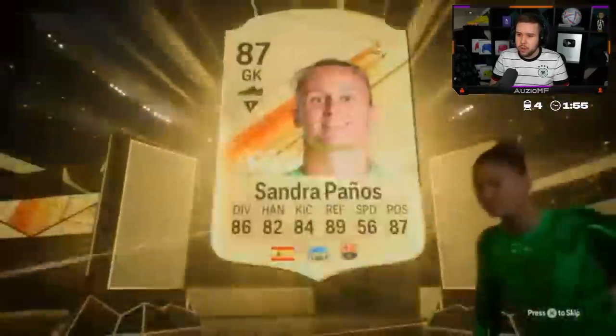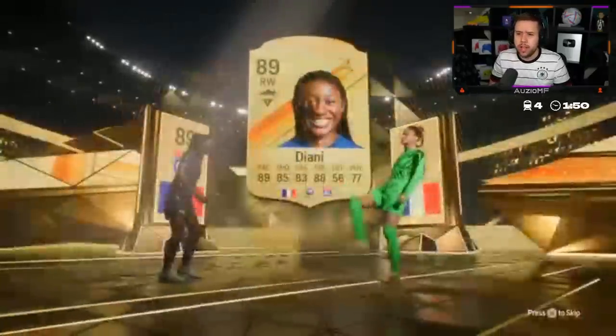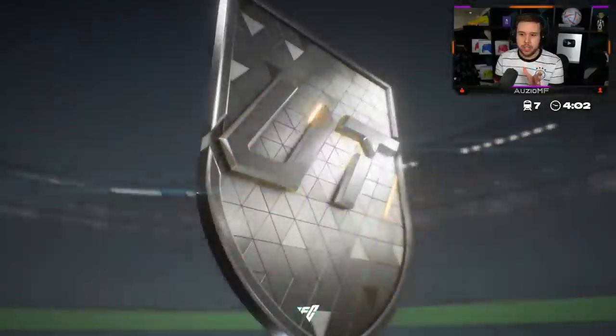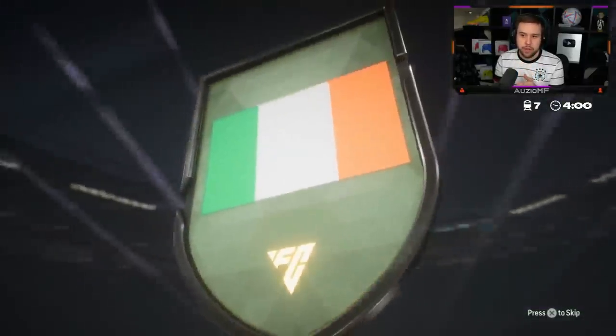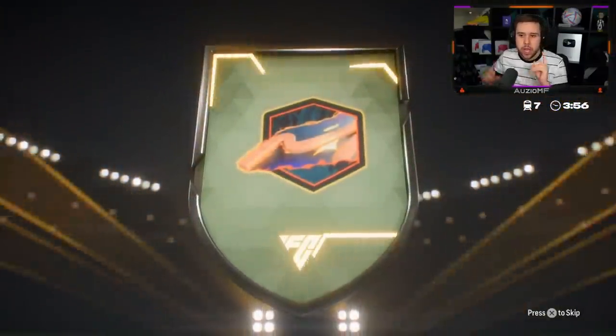So the 87 — who is that? Oh, Diani! Not too bad. Finesse shots in this game are way too good — I think there's no question about it, they're definitely gonna nerf that. Oh, that's Keane! Nice — a 300,000 coin card.